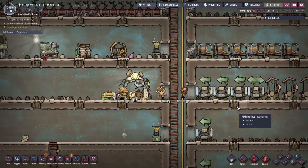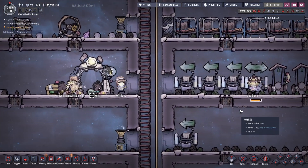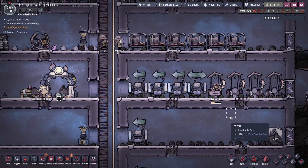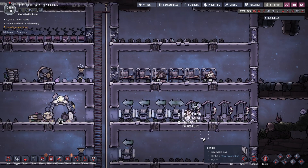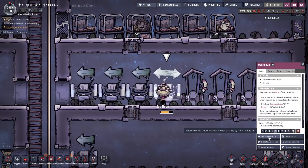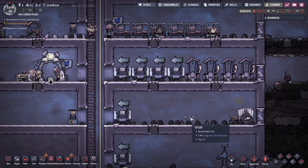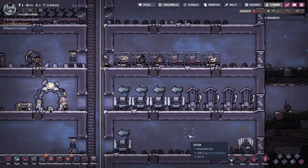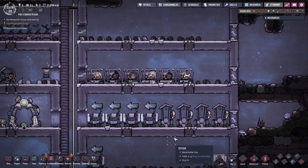This is Fox's ghetto prison — it's just going to have to stay ghetto. This isn't the Ritz Carlton. This is the ghetto prison. So if you want luxuries, you're going to have to wait.